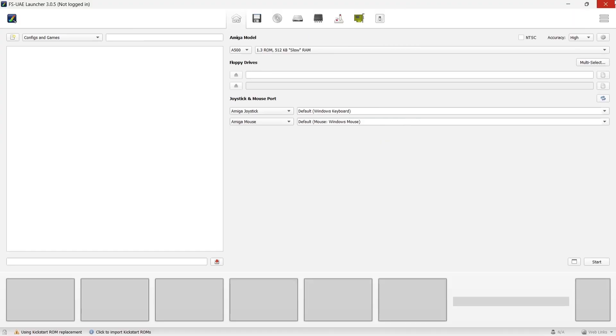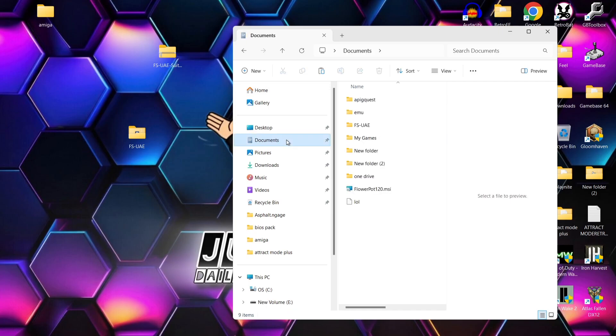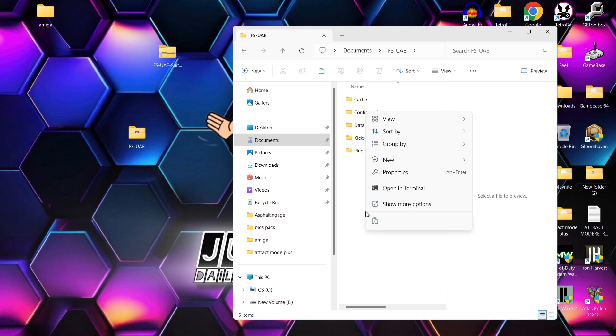Close FSU-AE down, then go to your Documents folder. You'll find it has generated a new folder called FSUAE. Inside there, I'm going to right-click and create a new folder called WHDLoad.